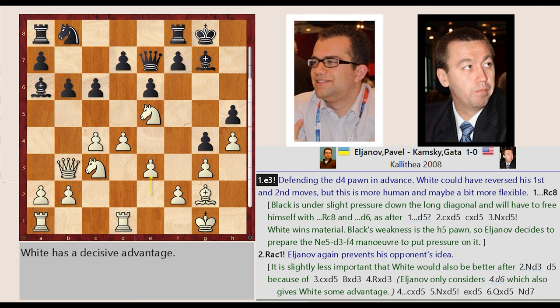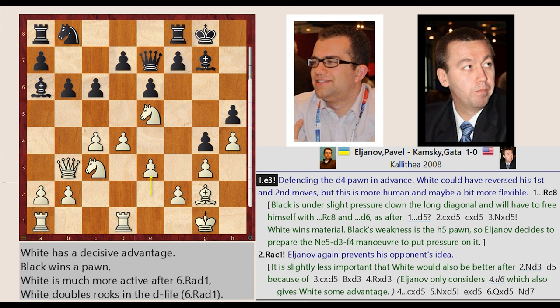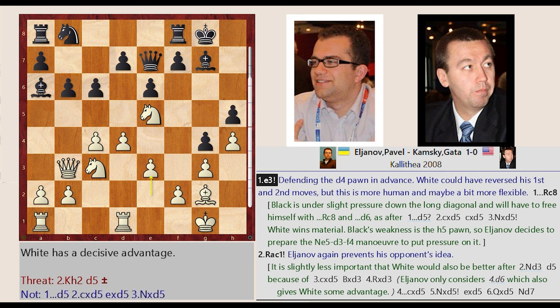E2-E3, defending the d4 pawn in advance. White could have reversed his first and second moves, but this is more human and maybe a bit more flexible.